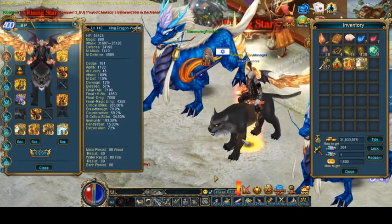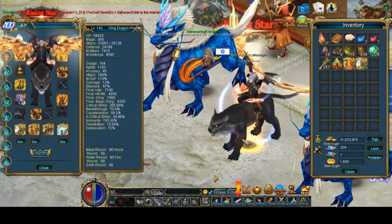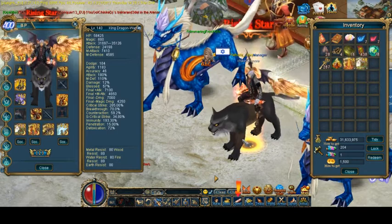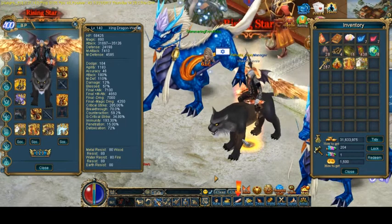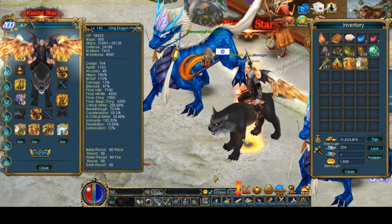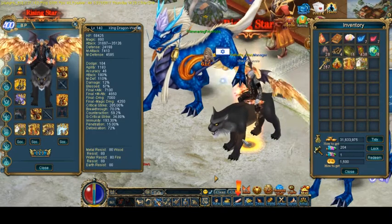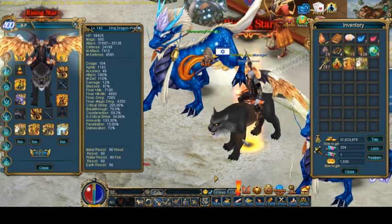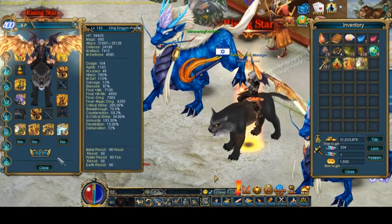I'm sure some people did the same or even better than me, but that is a crazy amount of progress in one year. So when I say that next year I want the purple wings, I'm actually pretty hyped that I can actually achieve that. I really, really, really want the purple wings.